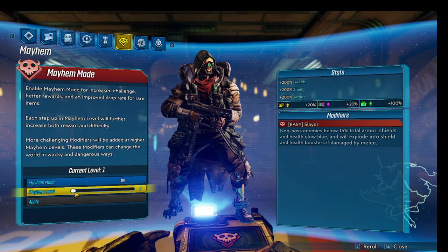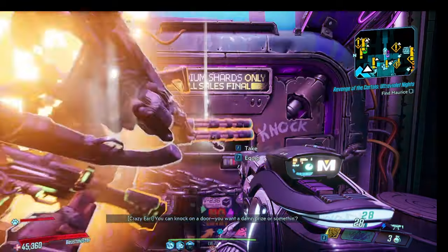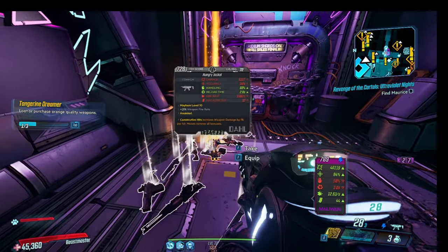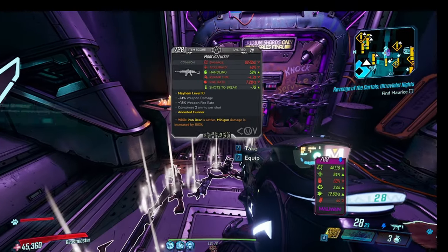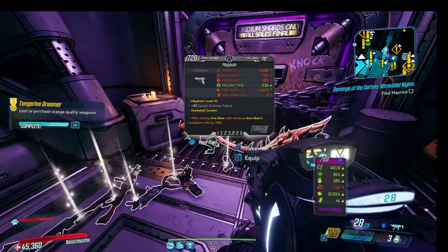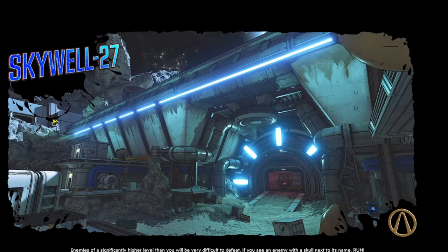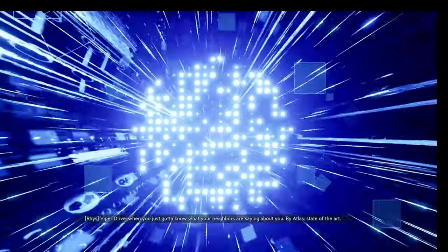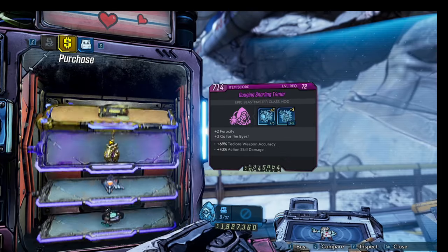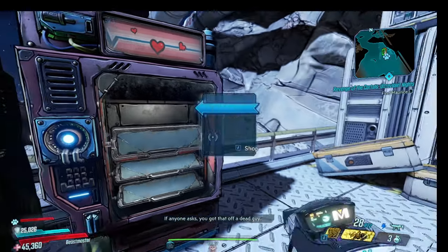Head back to Sanctuary and turn on Mayhem 11 so your drops will be as powerful as possible. If you're unlucky like me, you may only get one Butcher in your first batch, and it might be Corrosive — not ideal for taking down Killavolt. We want either Radiation or no element at all. You can sell all the Commons and Lucian's Calls that drop to get more backpack space at the SDU. Also take a peek at the shield vendor — I found an anointed shield that gives movement speed after telling my pet to attack something.